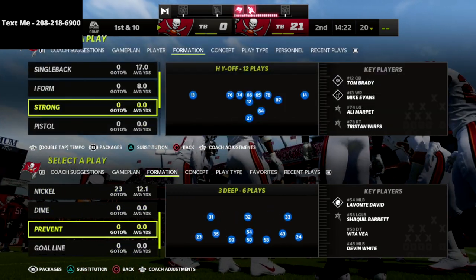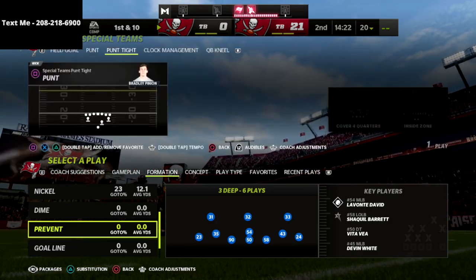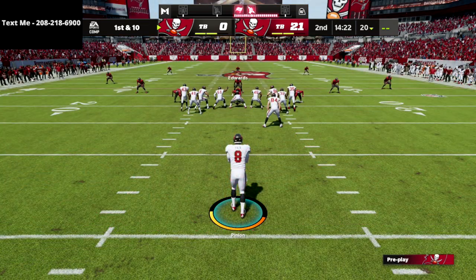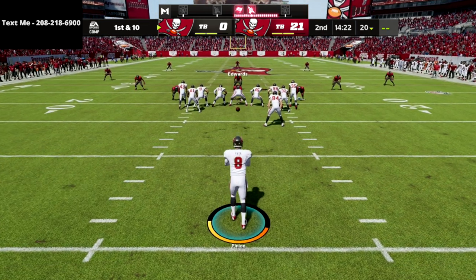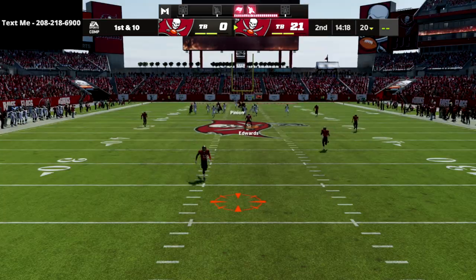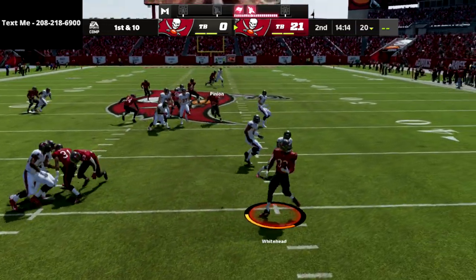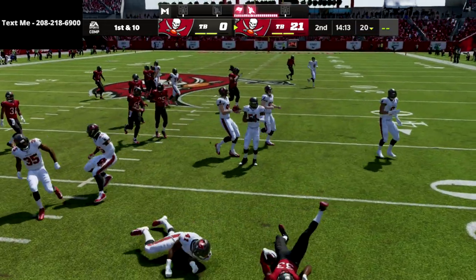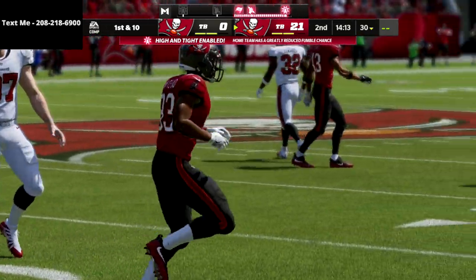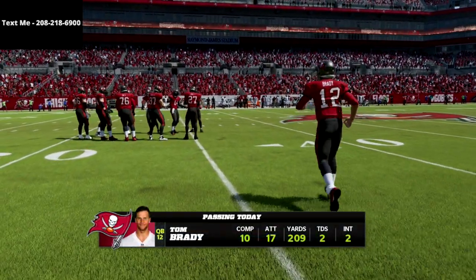I want to show this same route from gun bunch - I can throw that table route pretty much all game long, especially if your opponent's not using zone drops. If they don't use zone drops, hard flats don't stop it. That's something different this year - specifically in Madden 22, hard flats don't stop the table route.